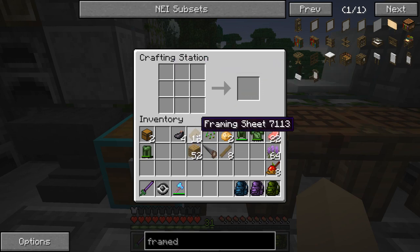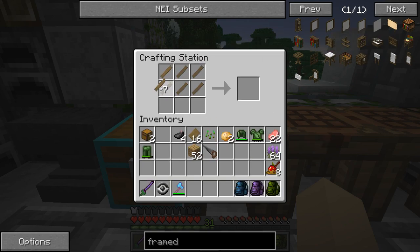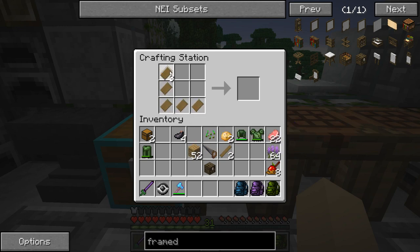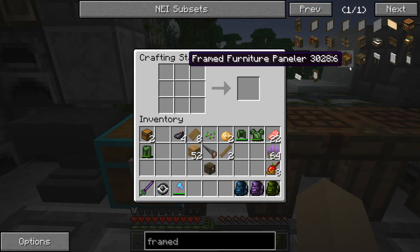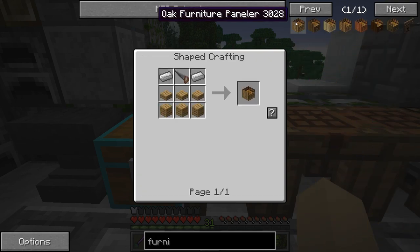We're doing some carpentry today! I love how our quest to constantly add new things to the zoo means we learn new skills all the time. Here's how you make a framed chest — I'm so excited! Let me just make a whole bunch of framing boards and framing sheets, and then we have the framed chest.